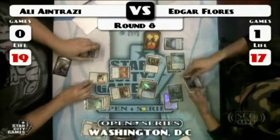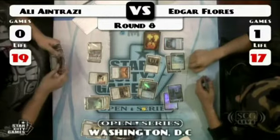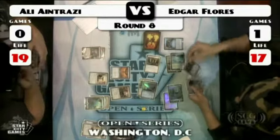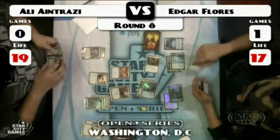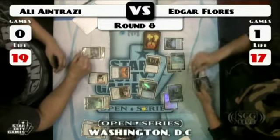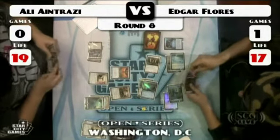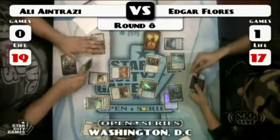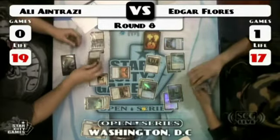Ali is going to have to stop sending in the Thrummingbird. At this point he can get in with it, but he wants to hold the Tumble Magnet back for whatever's equipped with the sword. He's going to have to force Flores to re-equip, basically. There's a Ratchet Bomb — that'll help, especially with Proliferate. He's going to give it a counter immediately. Edgar taps four — is this going to be a Jace?